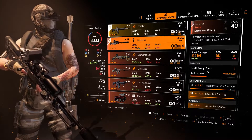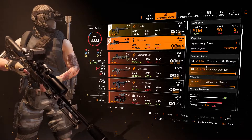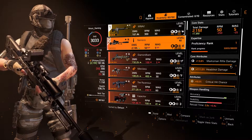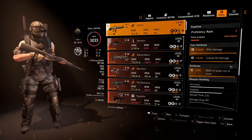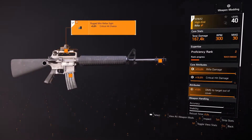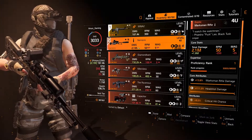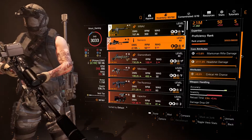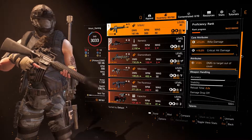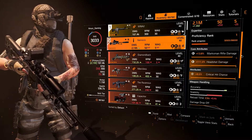For my secondary I chose the Nemesis. The reason is that it is the only single-shot exotic sniper rifle that has critical hit chance on it. So if I go to the M16, I have 59.5% critical hit chance. If I remove the critical hit chance from the scope and muzzle, that's minus 10%. The Nemesis comes with 9.5% critical hit chance, so when switching to it you're still sitting at 59% — almost the same as the M16. That makes it a very good secondary for this build.